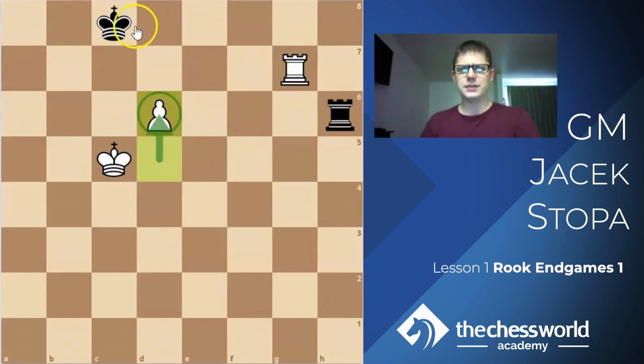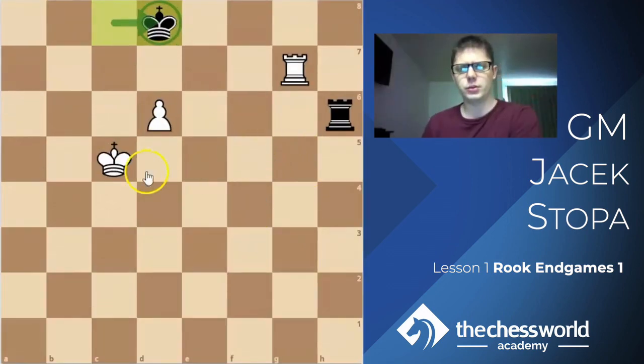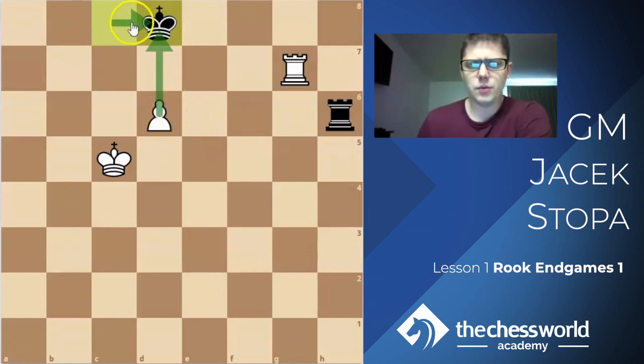Now I'd like everybody to stop this video and try to find the reason for why king d8 is a losing mistake here. You could make an argument it's a good move — the king is standing on the ideal square d8, ready to catch the advancing pawn. But there is a very serious problem. Why is king d8 a losing mistake? Please try to find it before continuing.